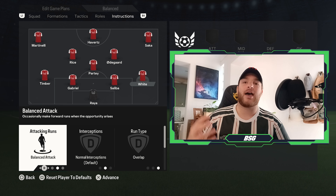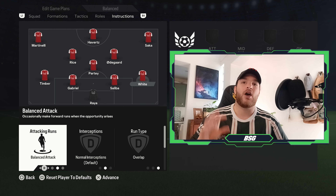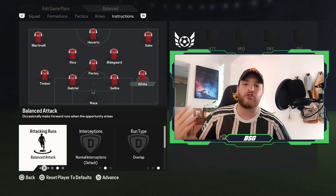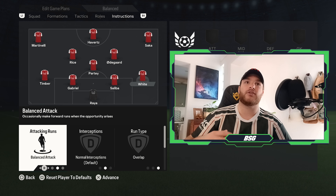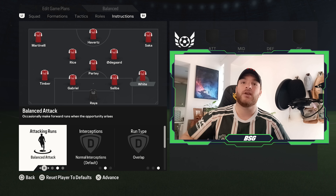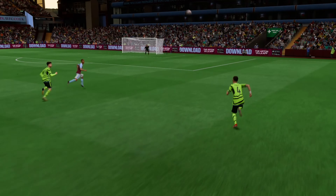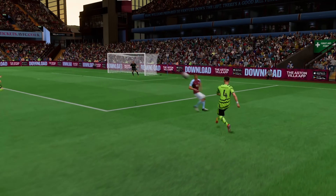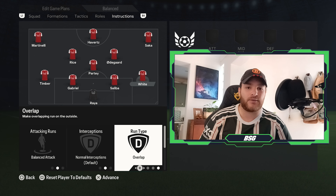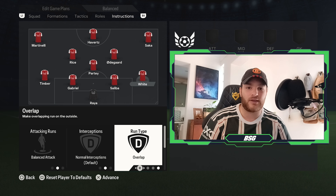Your right back will be set to a balanced attacking role, looking to attack when opportunities present themselves. Ben White has been set to this role because when Timber or Zinchenko get forward into the midfield zones, we have seen the back three formulate with Ben White, Saliba, and Gabriel. We have also seen Ben White overlapping Saka going forward, which is why for the run type when he does get forward, you want it to consistently overlap and generate a lot of width down that right space, looking to whip in crosses or cutback opportunities.